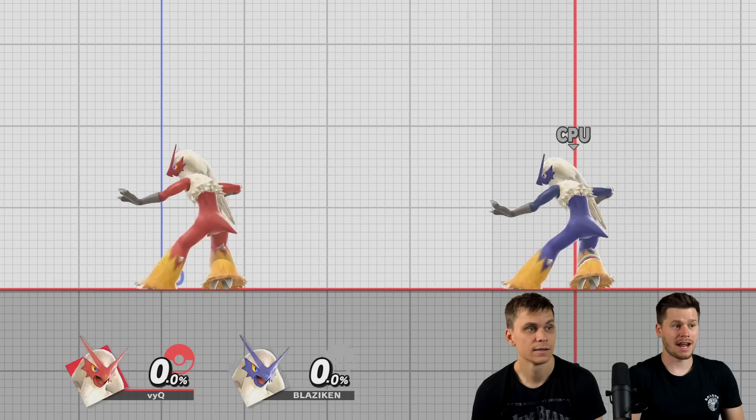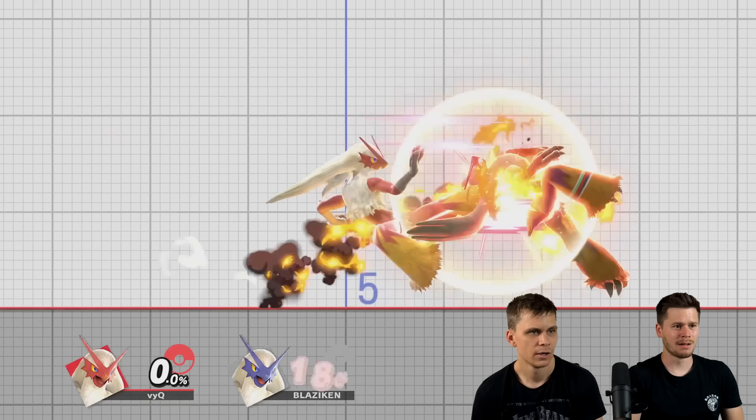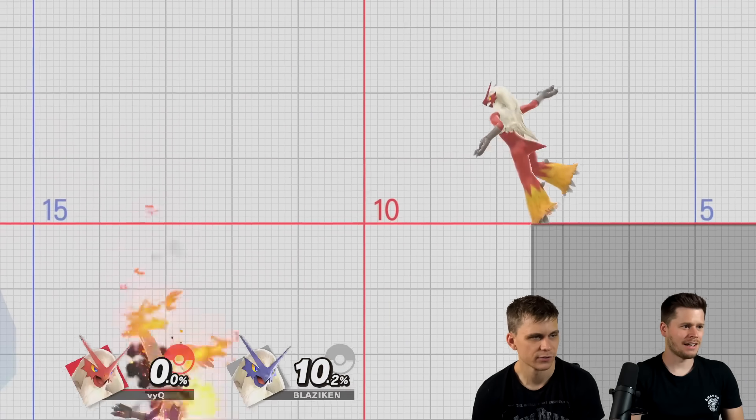Now for the grab — fire pummel. Forward throw with a little movement. You move, man. Let's do that on the ledge, the forward throw. Yeah, you stay, okay.